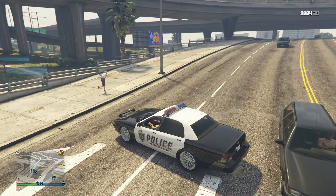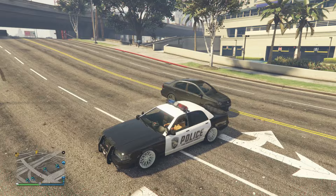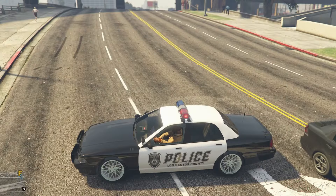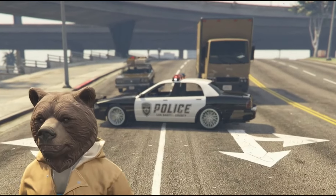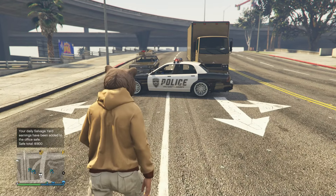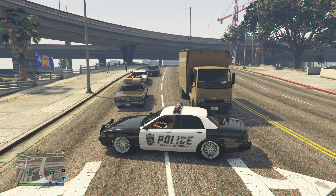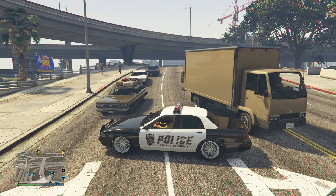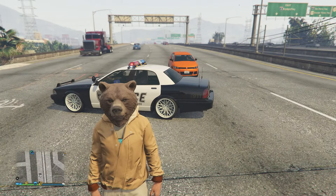A lot of people don't know this, but you can actually block off the road with a police car. This actually works — loads of people use this for RP. When you turn the sirens on in a police car and park it between lanes, you can block off two full lanes and pedestrians will not pass it. It's like they have a block around the police car with sirens on. When you turn the sirens off, they just drive past like you're not there. Turn them back on and they all stop.